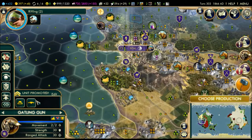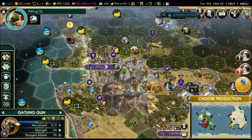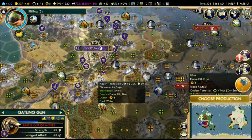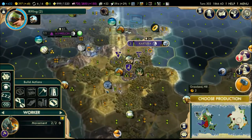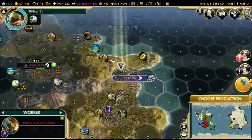They gave me an extra Gatling gun - thank you very much. Going to go for barrage on this one and send them over next to Morocco. Morocco's gonna be pissed off at some point; they're gonna tell me it looks like I have a lot of troops next to their border, but who cares.